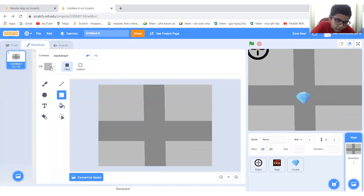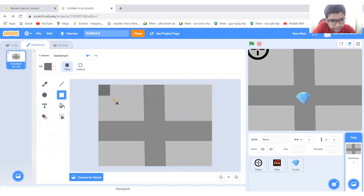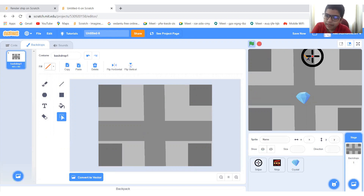First, let's upgrade our background a bit. Let's go to the square and do a darker color — Control C, Ctrl V — put that there, right there, and finally right there. Now it looks a bit better, with the ninja coming from here or from here.